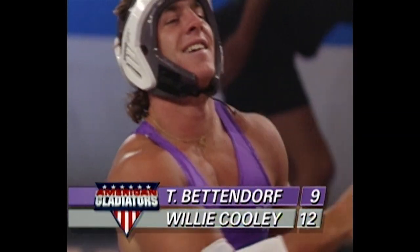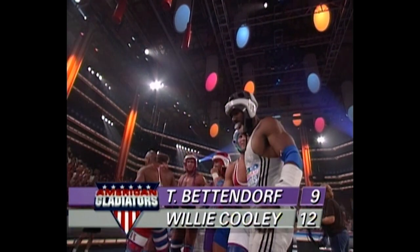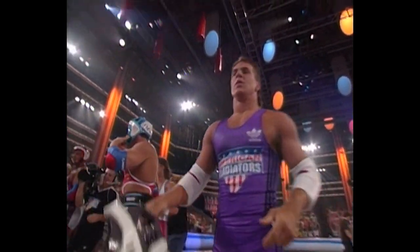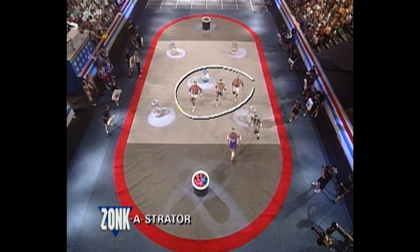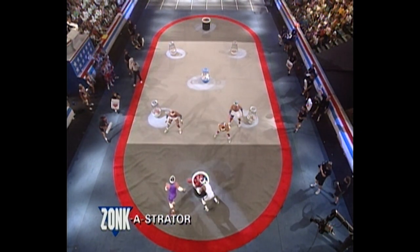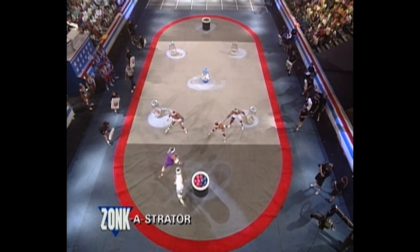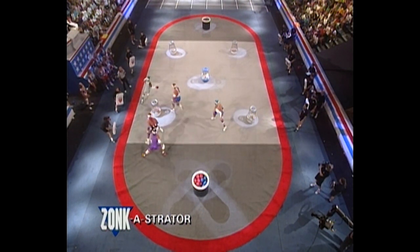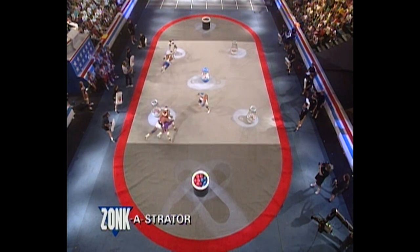Excellent way to start things off. An interesting set of circumstances cropped up in this game of Powerball. Let's take a look at it on the Zonka Strader. Usually when you have three gladiators move to one side of the floor, it's curtains for the contenders — but watch what happens here. Tony Bettendorf in the purple acts as a blocker for Willie Cooley, picks off the gladiators, and allows Willie a free trip down the sidelines — scoring an easy two points.